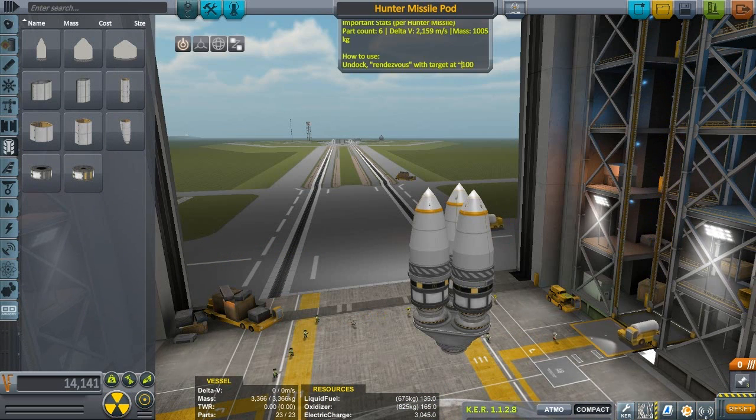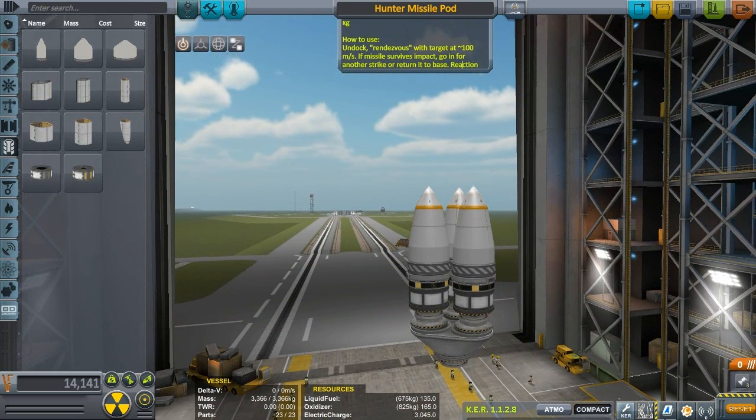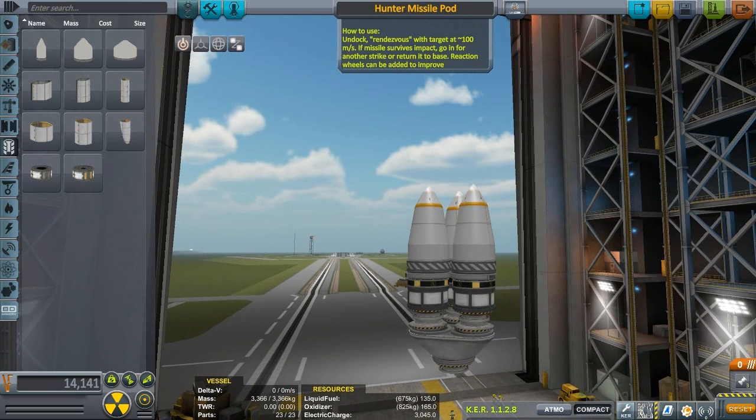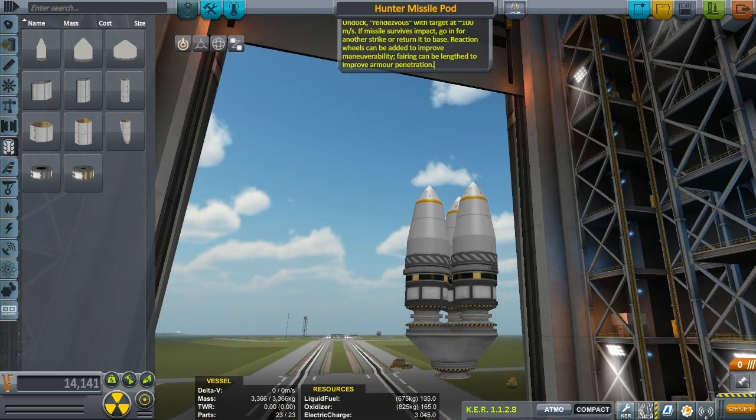Mass: 1,000 kilograms. How to use: Undock. Rendezvous with target at 100 m/s. If missile survives impact, go in for another strike or return to base. Reaction wheels can be added to improve maneuverability. Fairing can be lengthened to improve armor penetration.